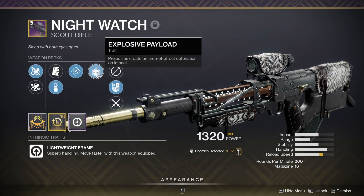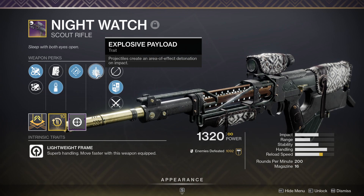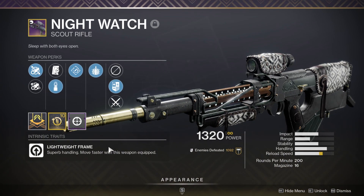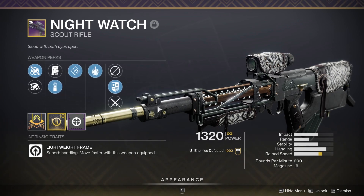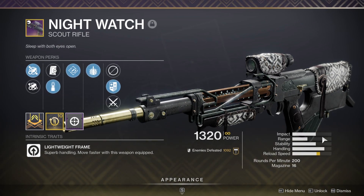The reason why I really like it is because it has explosive rounds, making this really, really annoying to play against and making it pretty easy to hit your shots as well. Now it is a 200 RPM and a lightweight, so that's probably why I like it a lot more than any other scout rifle in the game, because lightweight feels amazing when using, and they always have high handling on them.